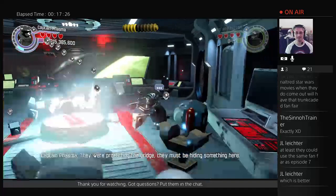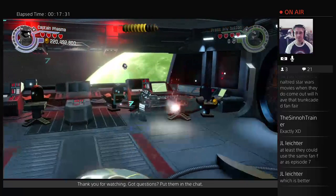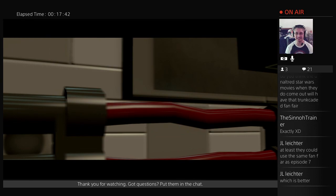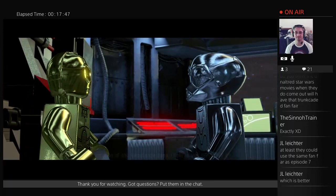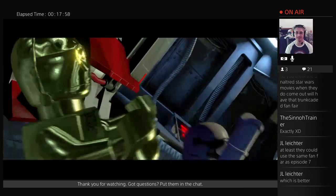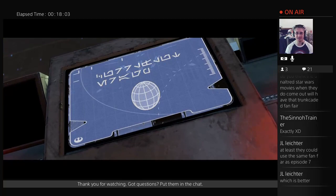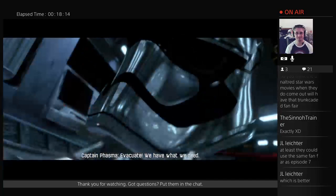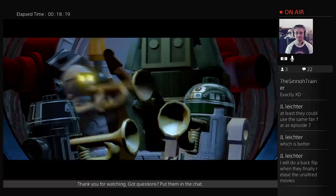Episode VII didn't even really have a fanfare. I'm waiting for them to do a Marvel-style fanfare with that. In the game cutscene: 'Mr. Three, we need the location of the Resistance base — I believe you may have it.' 'This? No, no, no — this is a birthday card. Where's the base?' One of the characters is from before the awakening. 'I have always found an escape pod to be a most useful appliance — we have what we need, we can evacuate.'